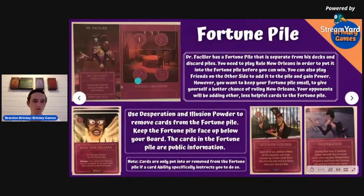Here is where the fortune pile is on his board — it states it and you put them right below. You can put cards in your fortune pile, and so can other players. You're going to want to watch out for the number of cards in there at a time. There are certain things you can do to get rid of them, like illusion power and desperation. If you can clean that out and keep it below three, that increases your chances of getting rule New Orleans.